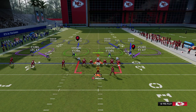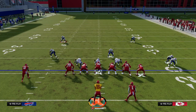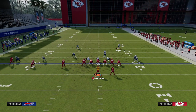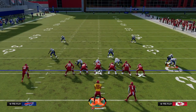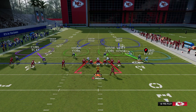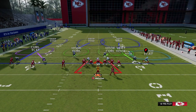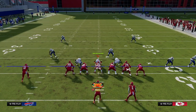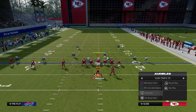The way they'll close the middle is usually a Cover 3 to one side and a Cover 2 to the other — a cloud flat on the outside and a vert-hook zone. This is pretty standard. So how can we manipulate this coverage shell with the plays we've been talking about? It really comes into our next setup — out of the play Verticals. We're going to put the running back on a Texas route or an In route.